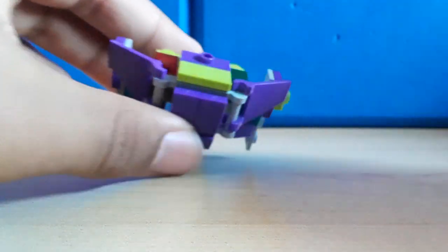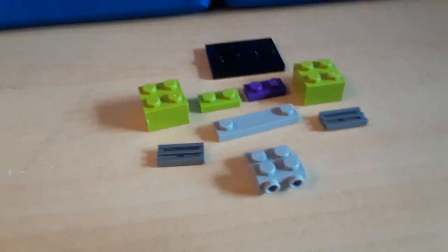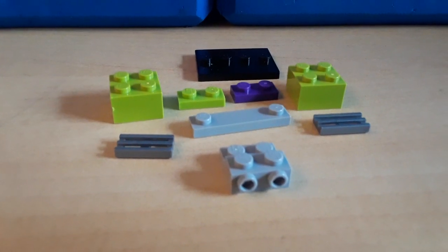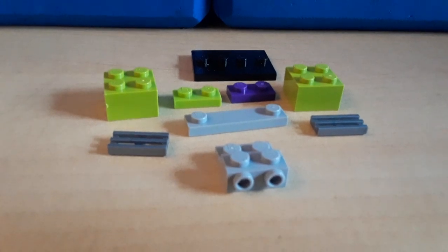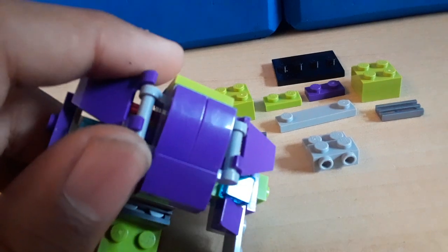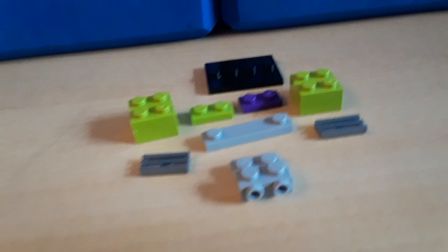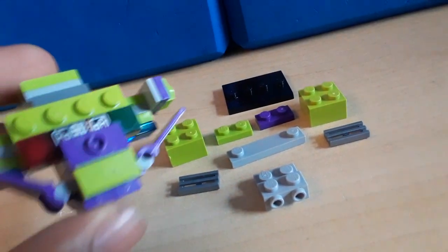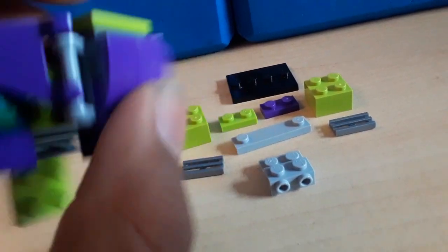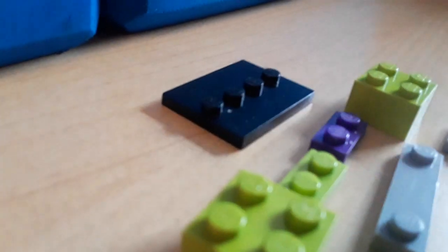I can see it starting to take form. Here's where it all started — when I was building this thing, I was planning to just make a part where it connected the legs so it could actually combine properly, and then have Devastator's chest piece connected to the leg connectors. But eventually I kept building and building until I was satisfied and came to this giant chunk.